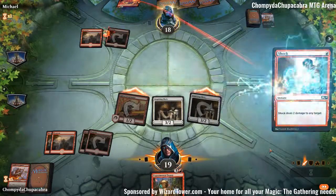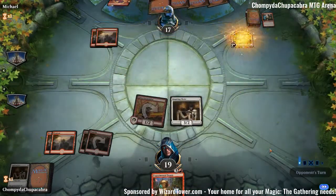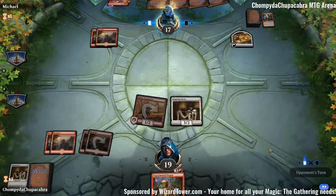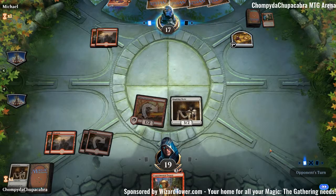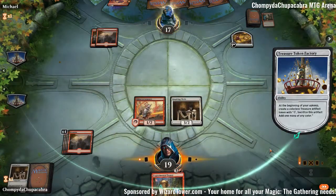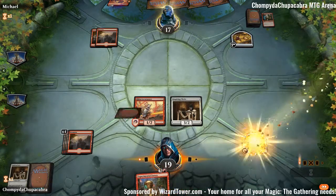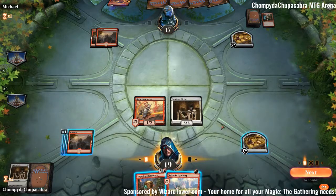We have the mana advantage. We're soon to have card advantage once we have Experimental Frenzy out. We're definitely taking 4 off of Risk Factor if they cast it — there's no way we're letting them refill their hand for no reason. We won't get any value off of Experimental Frenzy this turn, but that's okay.